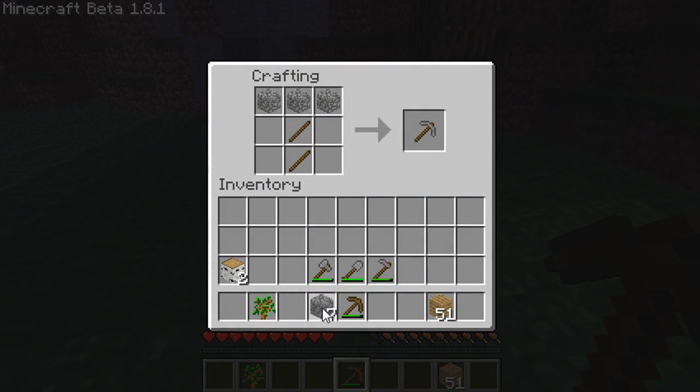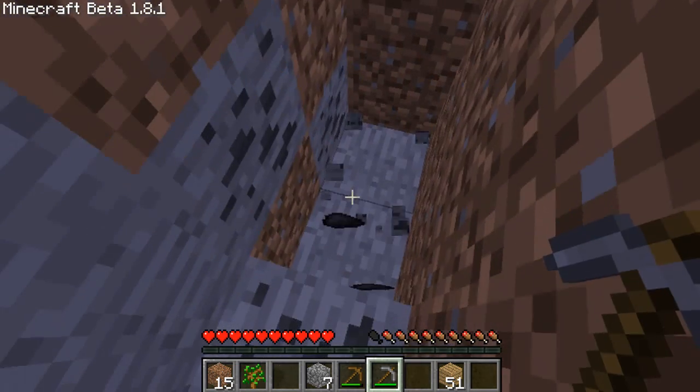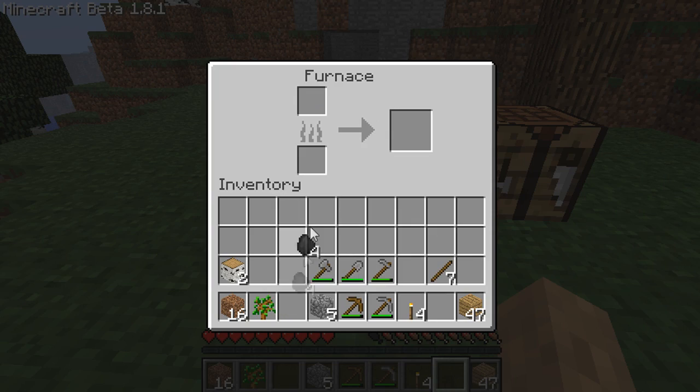Get three pieces of cobblestone then create a cobblestone pickaxe. Once you have a stone pickaxe look out for some coal. Coal can be used for torches. Coal can also be used for fuel in furnaces.